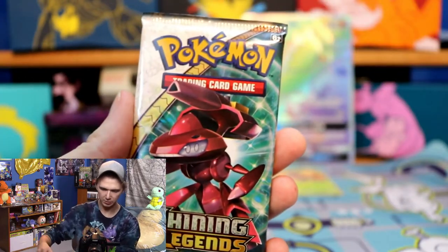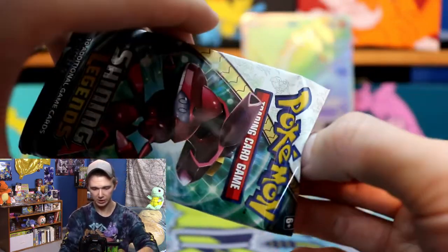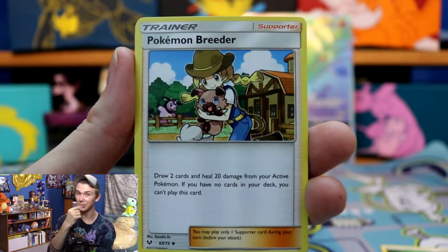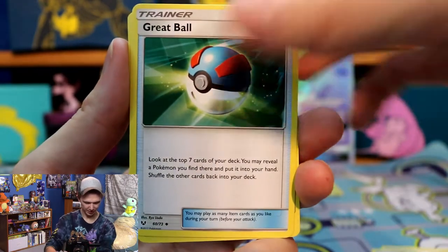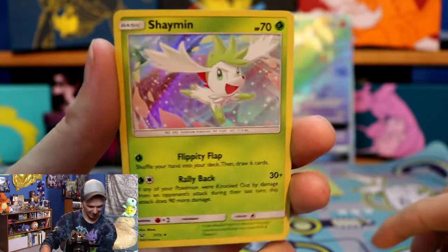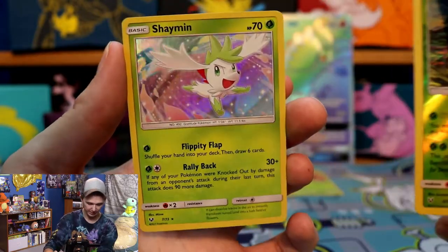This one's featuring Shining Genesect. Grass Energy is the first card. Pokémon Breeder — I actually have the full art of this card from a Shining Legends pin box. Arbok in the desert, Great Ball, Breloom, Voltorb, Litten, Purrloin, Zorua. Virizion reverse holo — very interesting, we get a reverse holo legendary. And the last card is Shedinja holo. We're pulling another Shedinja out of the Shining Legends packs — that's a very welcome holo. I love Shedinja, so it's pretty cool to see him in a holo card.